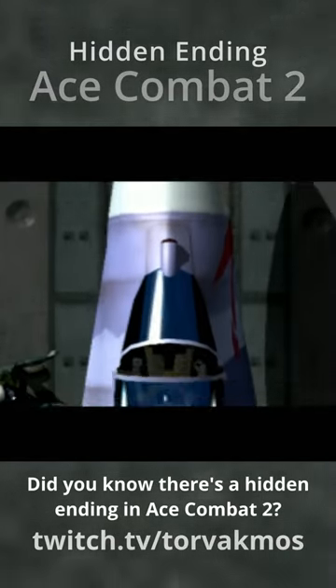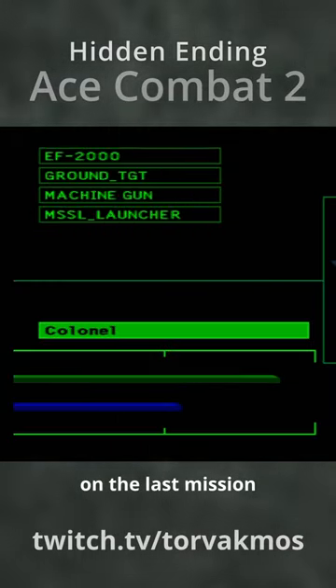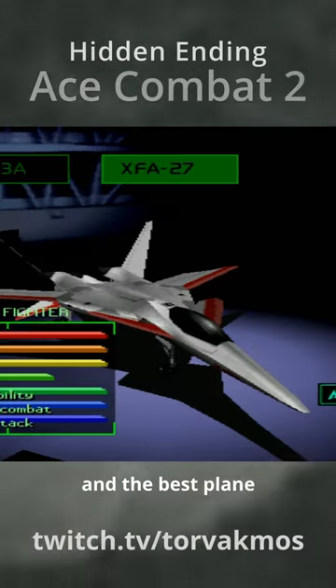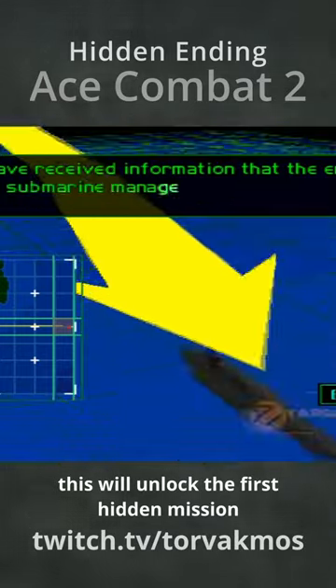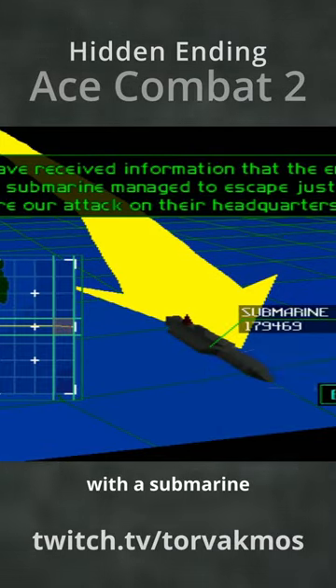Did you know there's a hidden ending in Ace Combat 2? On the last mission, make sure you have a high rank and the best plane. Kill the enemy Ace and complete the mission. This will unlock the first hidden mission with a submarine.